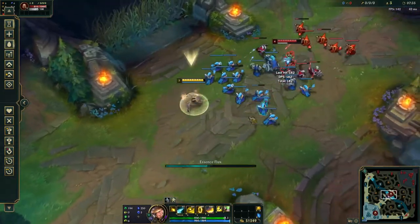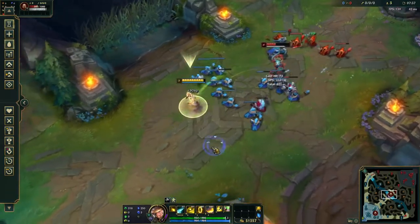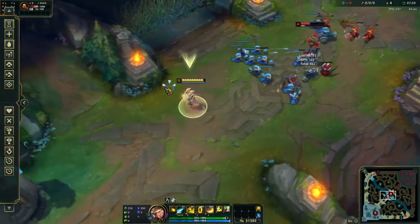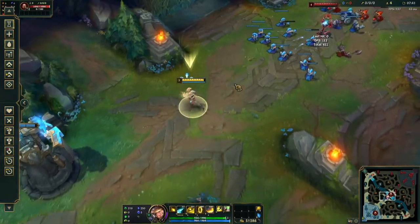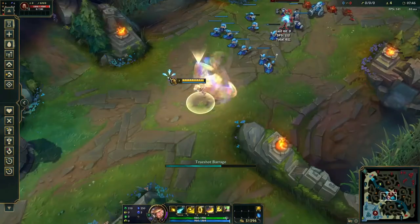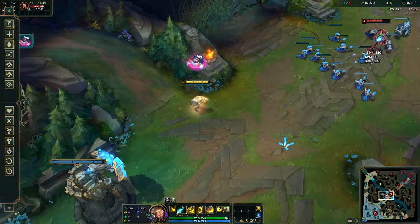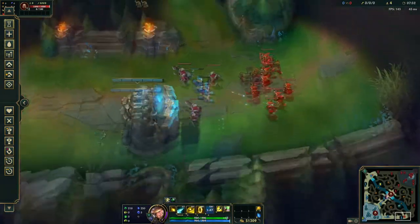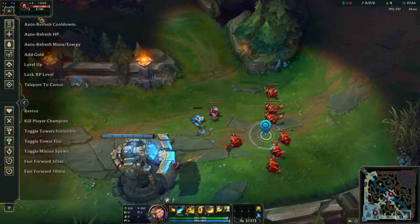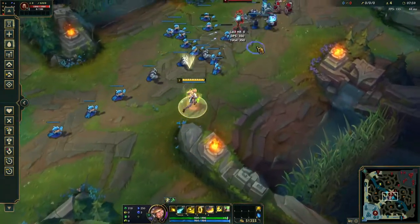That is something you have to experience to get down — knowing when to use that timing. His ultimate is just a global skillshot that fires in a direction and travels all the way across the map. You can also use it for wave clear, because as you last hit or farm with your Q, you get the cooldown back.